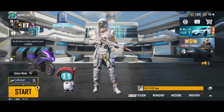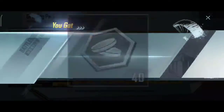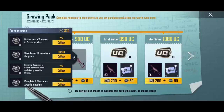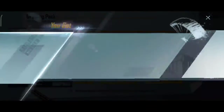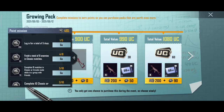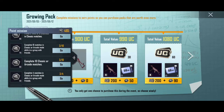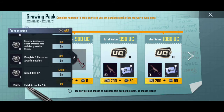Now for our main trick on how to get free 100 UC: open the Growing Pack event and collect points by completing all the missions. Currently I have 485 points, but we need 800 points, so let me complete the other missions as well. You can easily complete all these missions within 1 or 2 hours, except the login for 5 days mission.